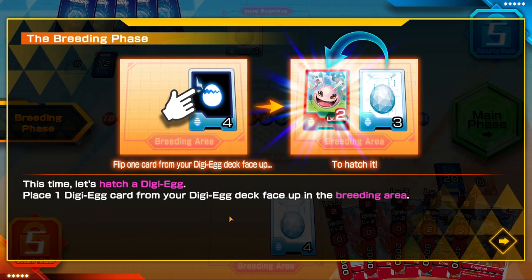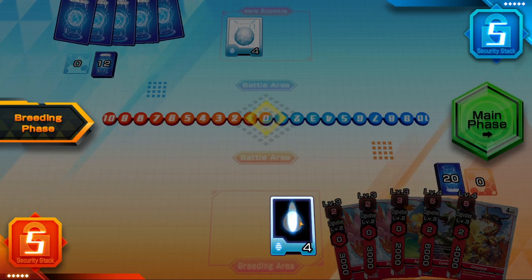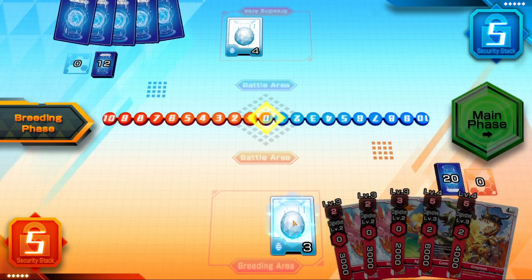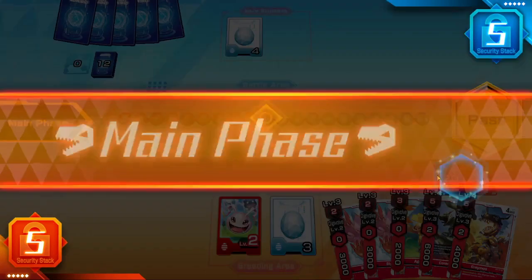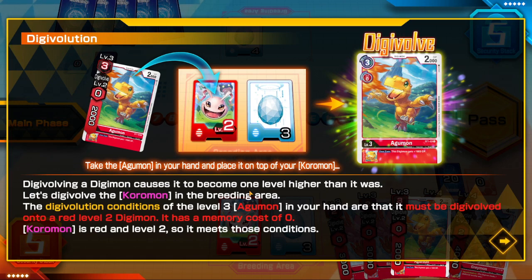This time let's hatch a digi egg. Place one digi egg from your digi egg deck face up in the breeding area. Hatched Digimon are level 2. If you later digivolve them into level 3 or higher, you can move them to the battle area during the breeding phase.